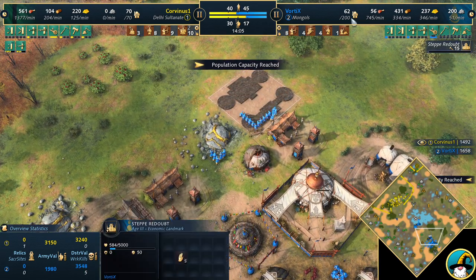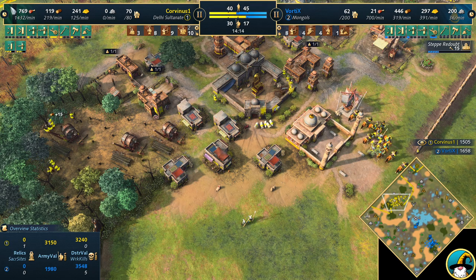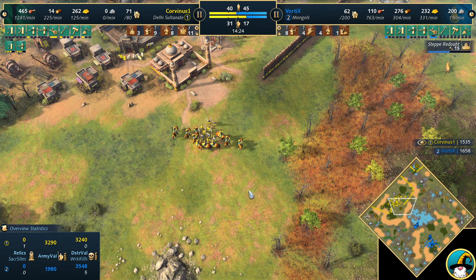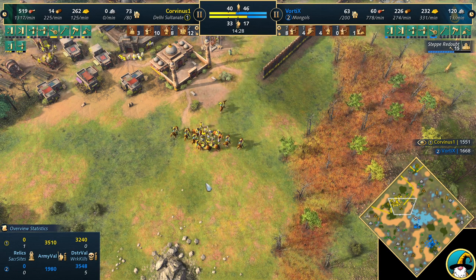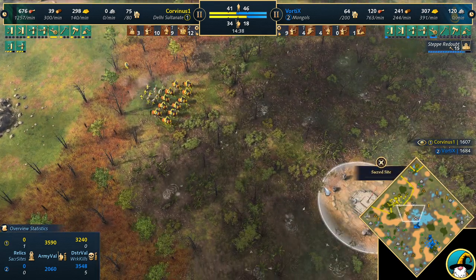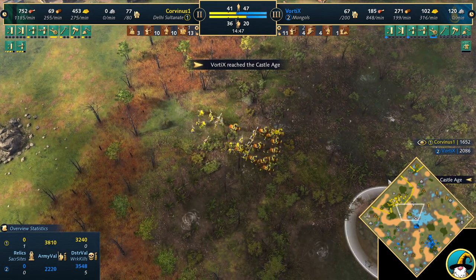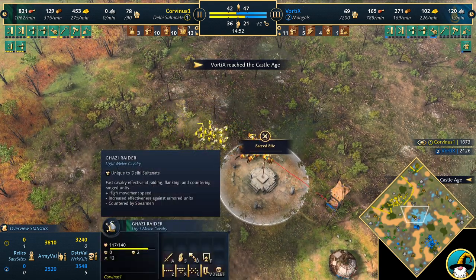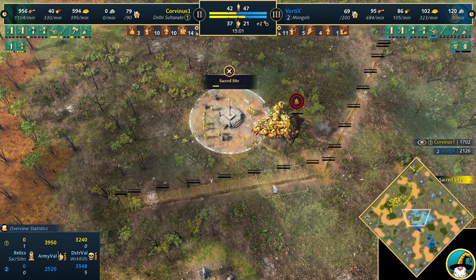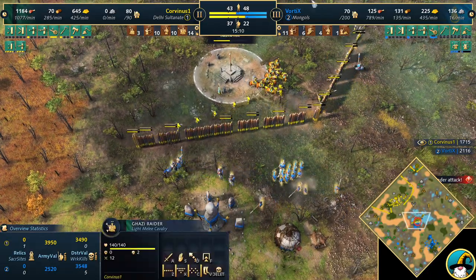Vortex is aging up with the Steppe Redoubt. Corvinus looks to be heading toward Castle Age as well — he's got the Sacred Site generating gold and 10 Villagers on gold. I'm wondering how Delhi would do against the French now with the Ghazi Raider, since the French are happy to play out Feudal Age with Knights and passive TC production speed. The Ghazi Raider could let Delhi stick it out in Feudal Age, countering the lances and men-at-arms that previously forced Delhi to age up.